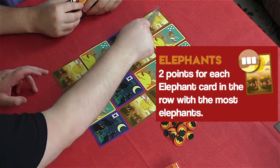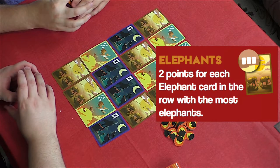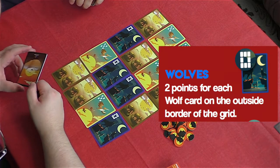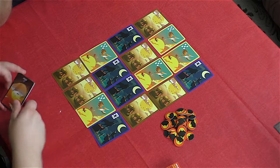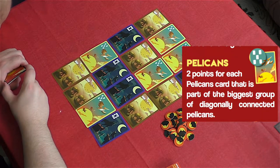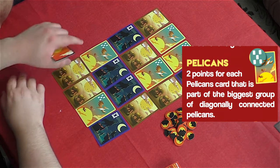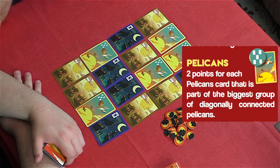The elephants have the brown borders. You get two points for every elephant in the row with the most elephants at the end of the game. The wolves with the blue borders give two points for each wolf card on a border, so you want them on the outside. And then lastly, pelicans with the yellow borders — you get two points for each pelican card in the largest cluster of diagonally connected pelicans. So you could technically checker them throughout the whole game. There's only so many cards, but yes, you could.